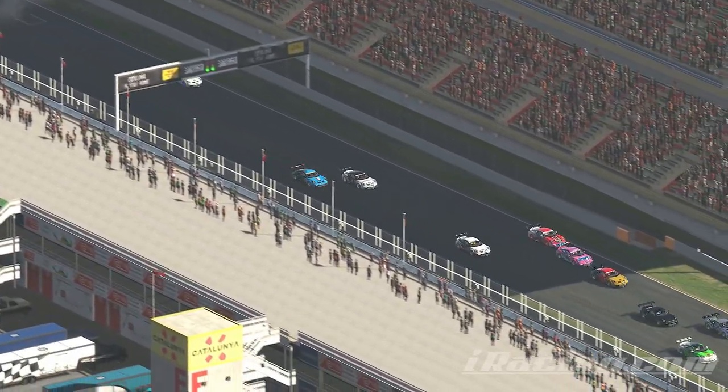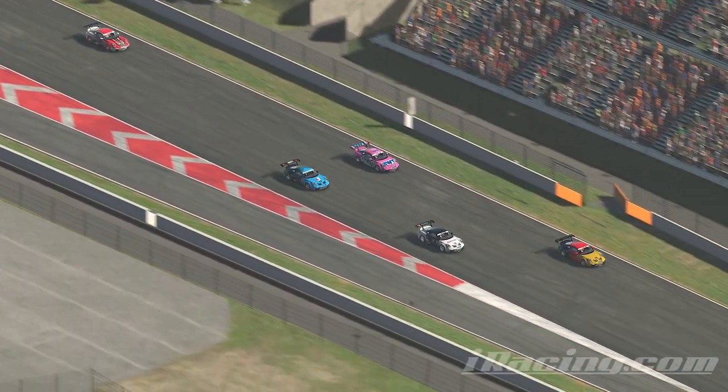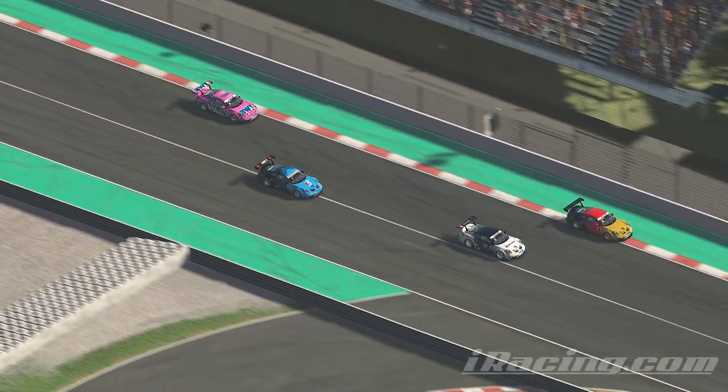Spatial awareness is key for what's going on around you and in your mirrors. If you're not in VR, a radar is absolutely critical for this stage of the race. If your sim has one, use it.